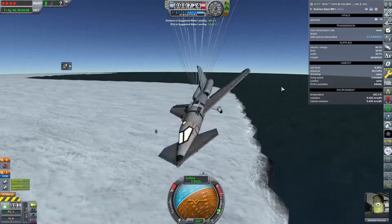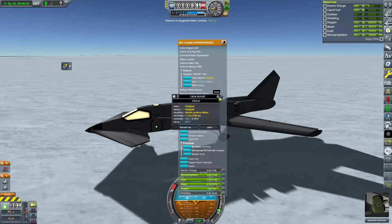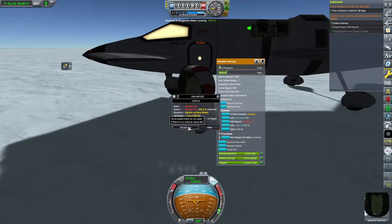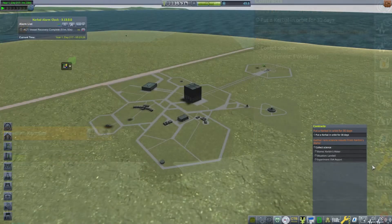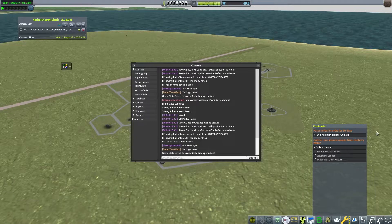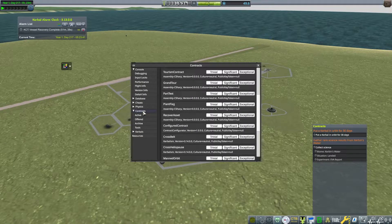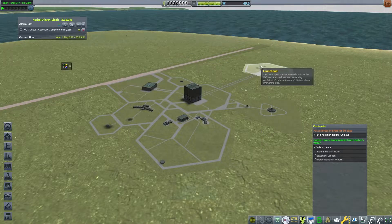We do make it to the site. Jebediah Kerman does a nice parachute landing and we get the EVA report - at least we get it through Kerbalism, because Kerbalism science conflicts a bit with the regular science system. You can see we're getting the EVA report landed, but it didn't actually reward the contract. So I have to use the debug menu to complete the contract because Kerbalism is having a little conflict with the game.